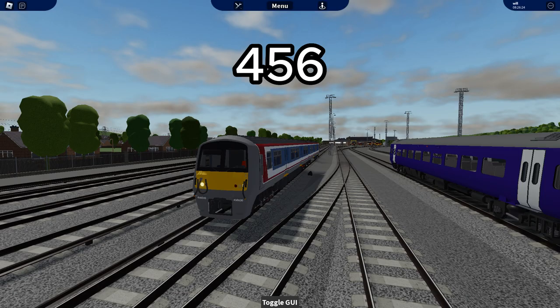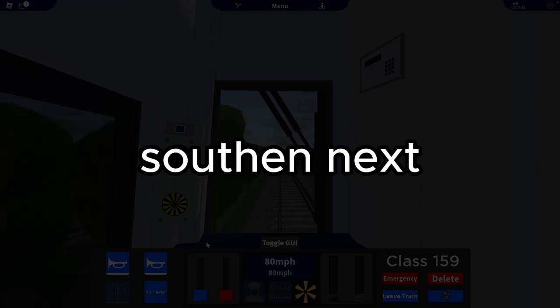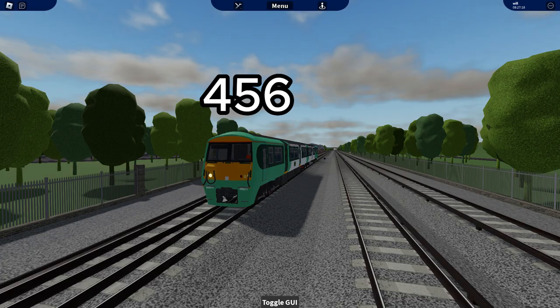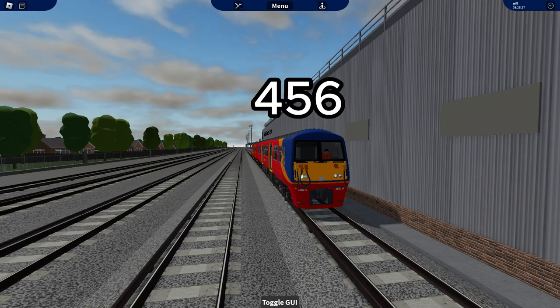Here's the 465, 456, the 159, and the 455. Now we'll do Southern liveries - here's the 456 and the 455. Then we'll do Southeastern trains - here's the 456 and 455.